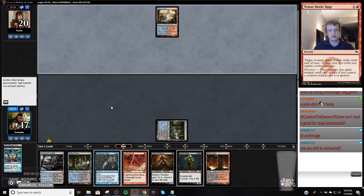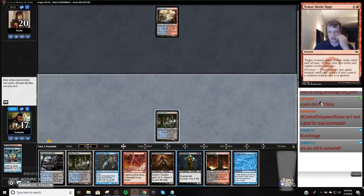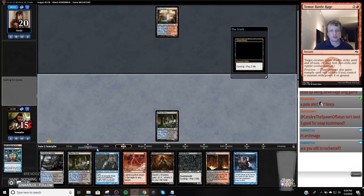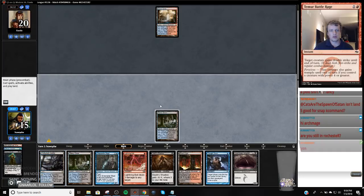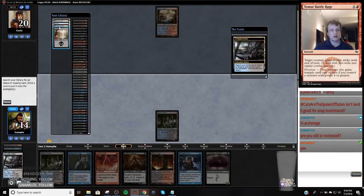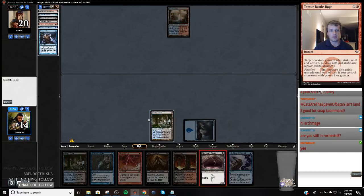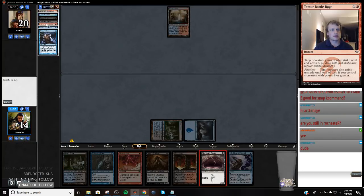The Angler doesn't get killed by a Lightning Bolt. Cycle. I can actually just take it easy here with my life total because this is going to be enough pressure to win the game. We have a Snapcaster — Snap Serum or Snap Stub is likely going to be our best play.